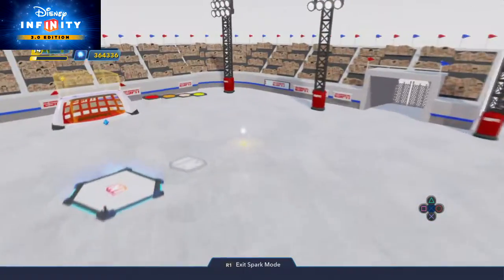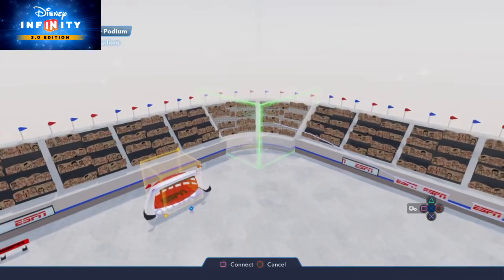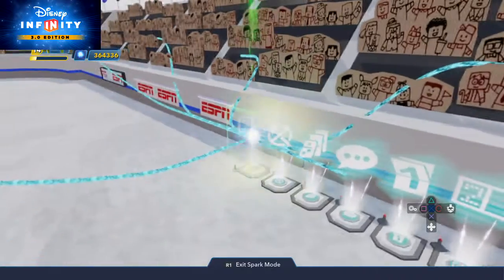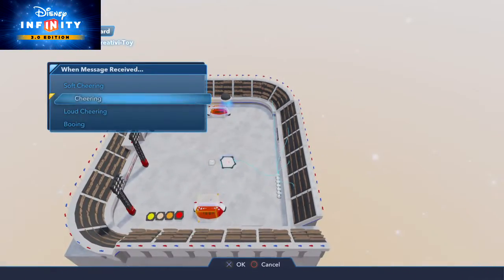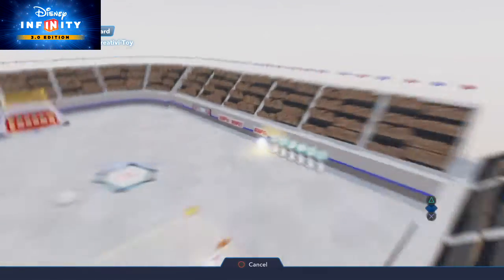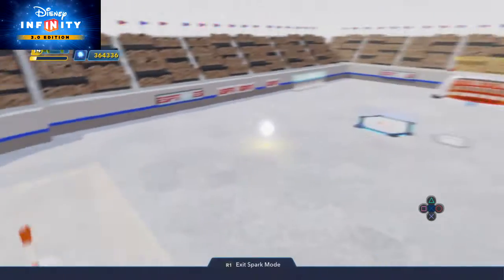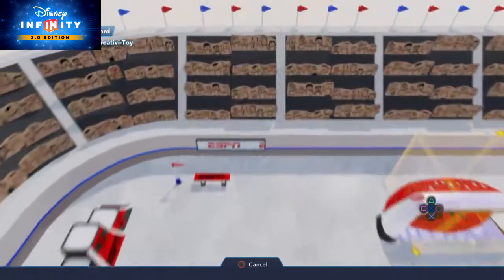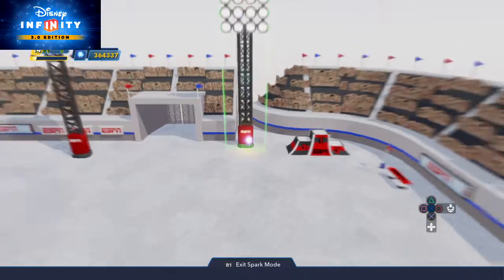Going over here to the scoreboard — new logic connection when player one score is changed, the crowd will go wild — loud cheering. New logic connection when player one score is changed — loud cheering. New logic connection when player is teleported, connect it up to this stadium — loud cheering. Some of these will be player two. New logic connection when player two score is changed — connect this to here, loud cheering. New logic connection when player two score is changed — loud cheering. New logic connection when player two score is changed — connect up to curved one, soft cheering.